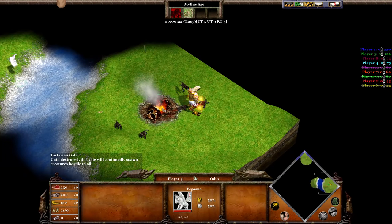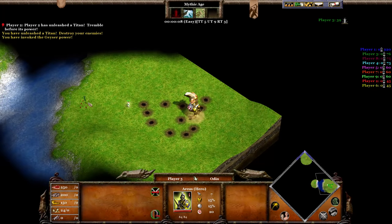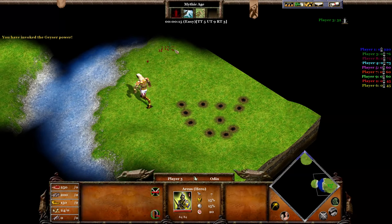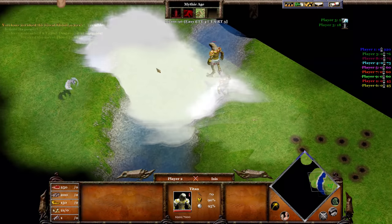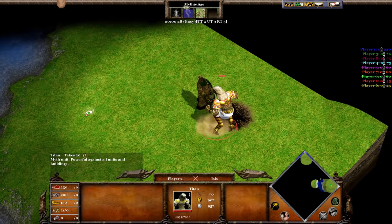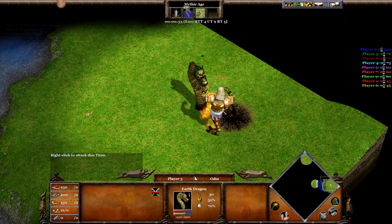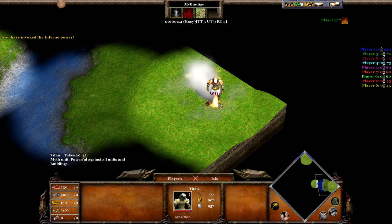As for the Tartarian Gate, it's not very effective against the Titan. As for Chinese god powers, Geyser does not work, even when you lure the Titan over the Geysers. The Great Flood, which is a very good god power against buildings, doesn't seem to do much against the Titan apart from forcing it away from its initial position. The Earth Dragon doesn't do much against the Titan either, and funnily enough, the Titan can move it from its initial position. Inferno seems to be the most effective god power against the Titan from the Chinese, as it almost deals 1,250 damage and it's an area of effect god power.